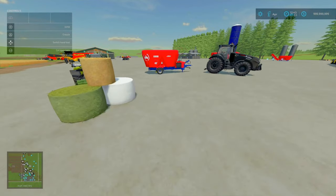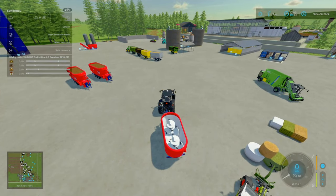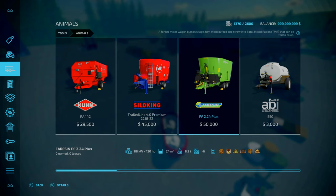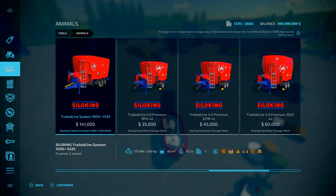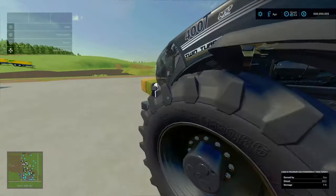Let's get a mixture going. We'll use this mixed wagon here — this is a base game one. You'll find it under Tools and under Animals. There are a couple of options for mixed wagons. You can go up to a 24,000-litre base game wagon; however, if budget isn't an issue and you're using mods, I personally recommend the Trail Line System 1000 and 4535 — a capacity of 45,000 litres.